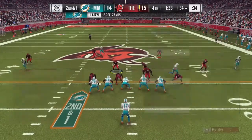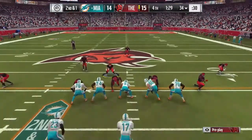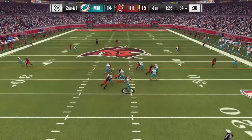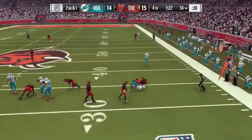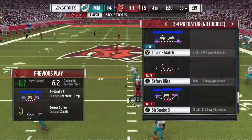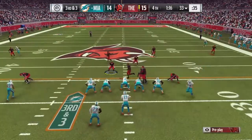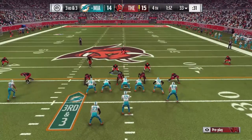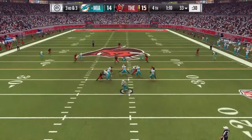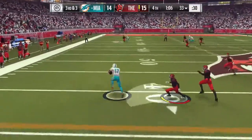I decided to put pressure on since they might run it, so I bring the snake blitz. They decided to pass but I was getting pressure and I chased him down from behind — he may have lost a yard or two. Third and three: I'm putting pressure again with the snake play, trying to keep pressure on him. I have to chase him down again and he manages to get a first down.